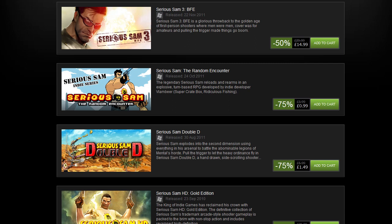Serious Sam: The Random Encounter — by Vlambeer, the guys who brought you Super Crate Box. That is $1.24, €0.99, £2 — WTF — and AUS$1.24. That's pretty fun. It's only a couple of hours of gameplay, but for that price it's a definite pickup. You can play it for an hour and think, 'Hey, I paid 99 euro cents for this game and I'm pretty okay with that.'